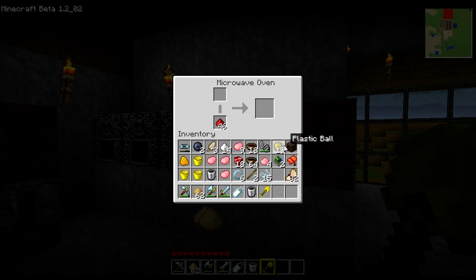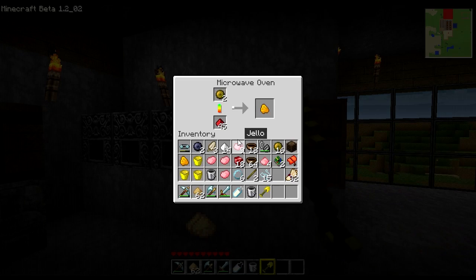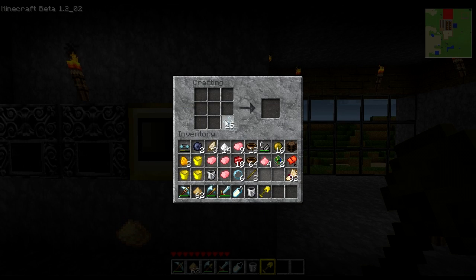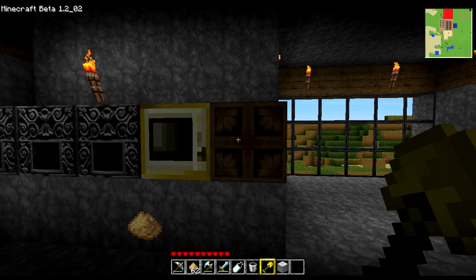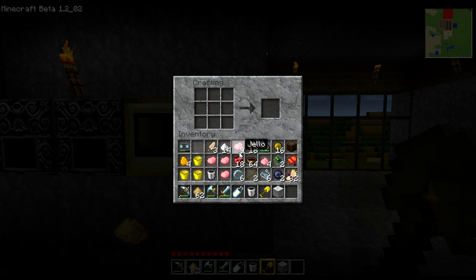If you take a plastic ball and put it inside the microwave oven, it creates plastic goo, which can be used for other builds as well. You can also build another synthetic fiber and then — according to the recipe — put a rubber ball at the top, throw synthetic fiber in the middle, and plastic goo at the bottom, and you create two rolls of duct tape. There's no use for duct tape yet, but TechCrush has plans for it.